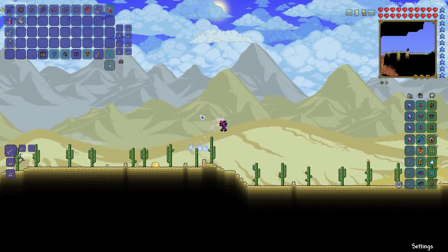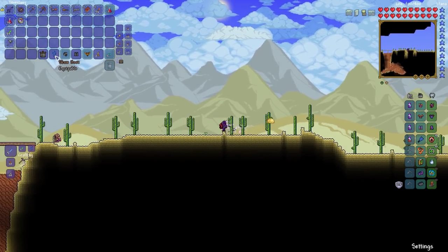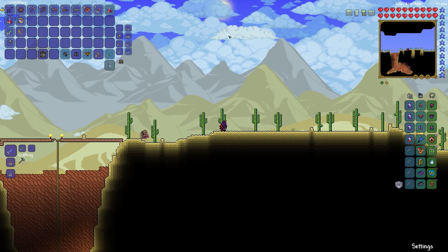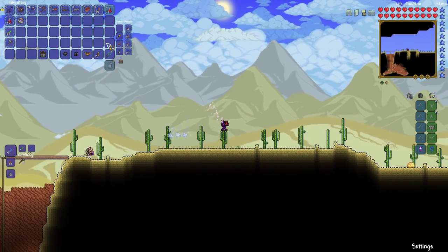We're not going to be suffering one damage anymore — that's awesome. So glad we didn't make that topaz hook — we got ourselves the Slime hook. Get rid of the topaz hook.